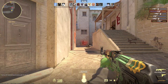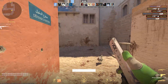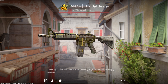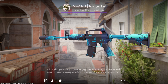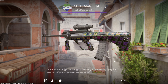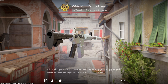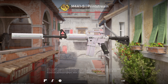Moving on, a ton of skins from different price ranges got color and aesthetic changes, which had a massive improvement on some skins more than others. Take a look at the Battlestar M4, which looks great and is a night-and-day difference from the previous one. Skins like the Icarus Fell and Midnight Lily both look much sharper with their lines and drawings, making the whole skin look much cleaner. The Printstream skins, mainly the M4A1-S, now have a different type of pearlescent effect with the entire skin having a single color shift across the whole gun when inspected at different angles.